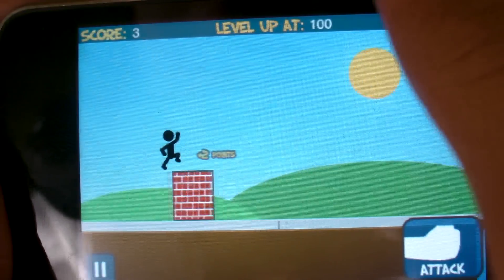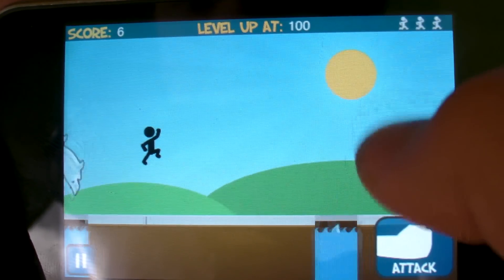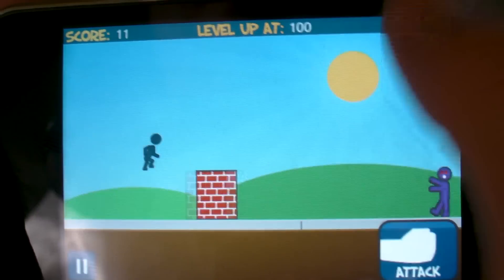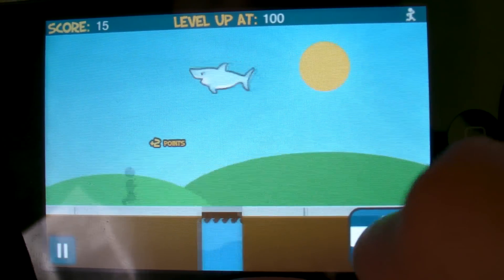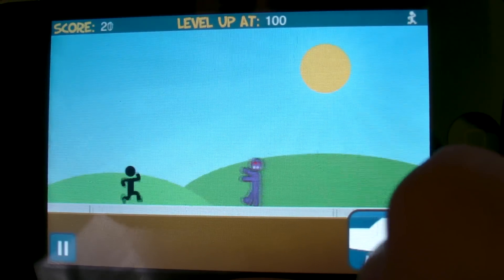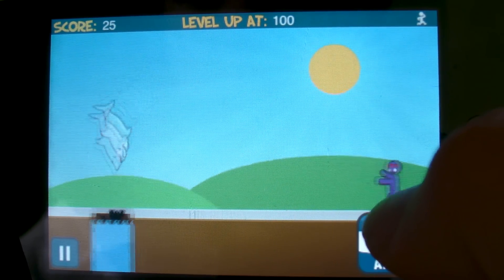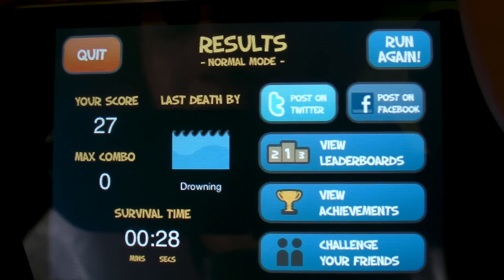You can jump by swiping up. You can be eaten by a shark, and you can kill enemies - you probably should kill enemies. You can swipe down to slide under blocks, and you can fall into water.